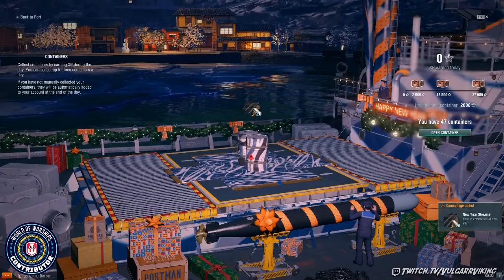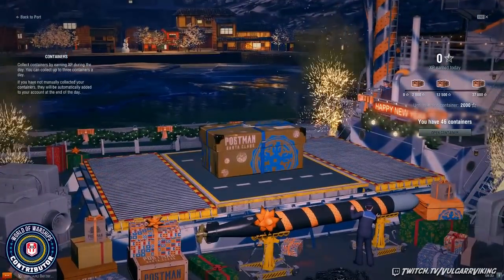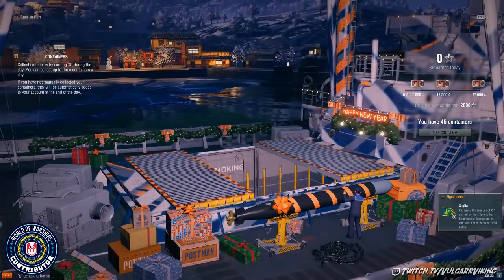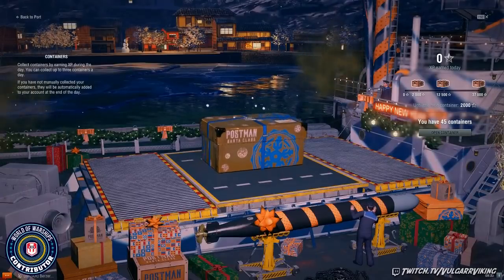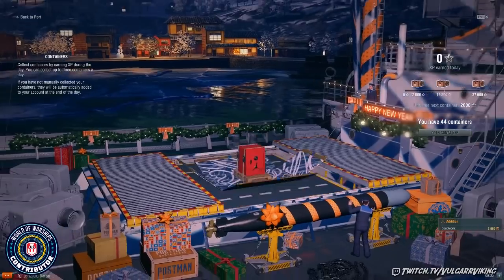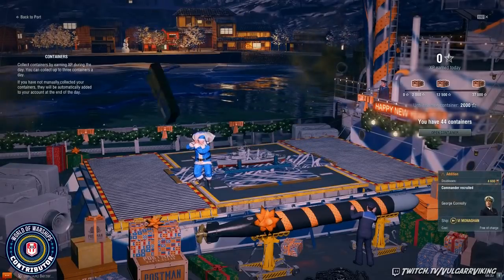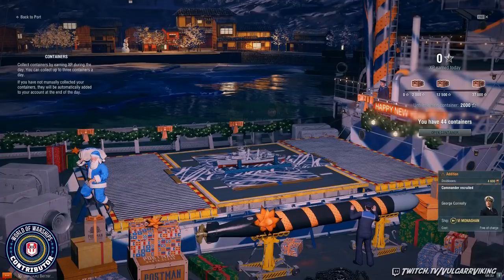Some more camo. It's not too bad with the amount of camos and stuff we're getting. More flags. More doubloons — that's like 8,000 doubloons I've gotten so far. These particular boxes are the mega boxes — these are the largest ones. And another Monahan, another 4,000 doubloons.